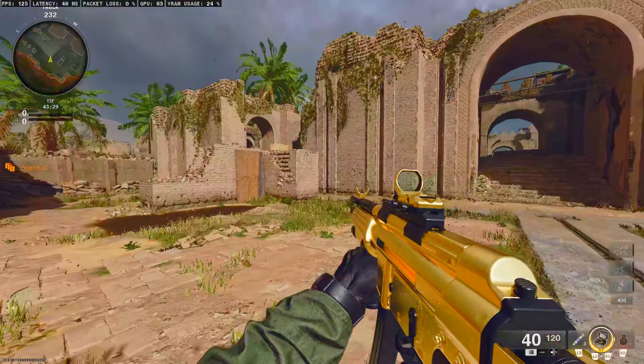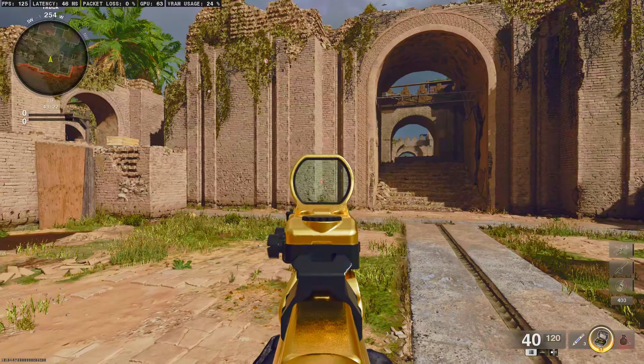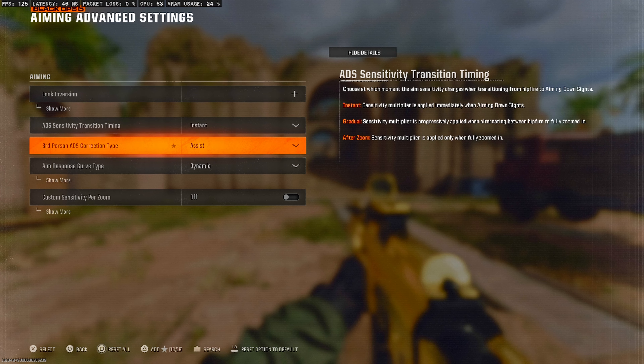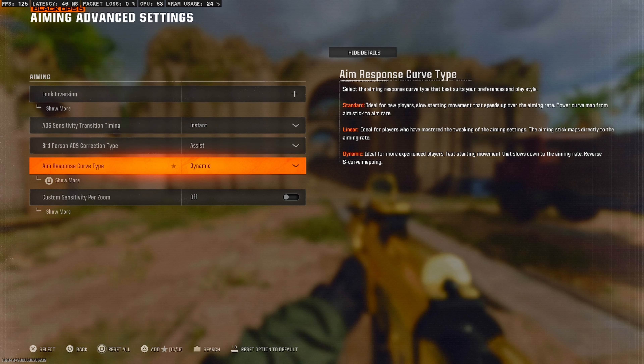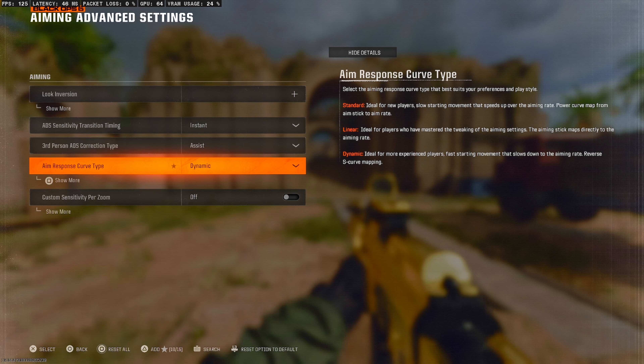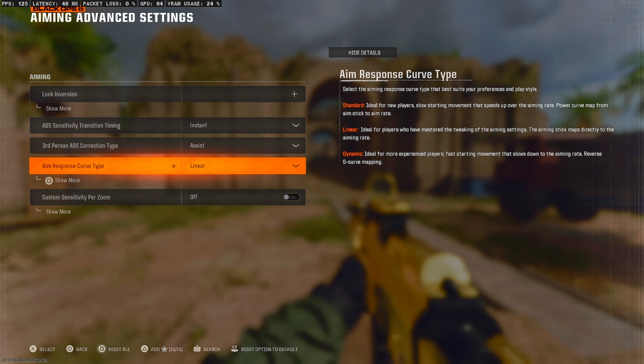By setting the ADS sensitivity transition timing to instant, your sensitivity is going to change from your normal hipfire sensitivity to your aim down sights sensitivity instantaneously, which is how it was in previous Call of Duties. The second and most important setting you want to change is the aim response curve type. This is set on standard by default, but most players have it set on dynamic. For Black Ops 6 specifically, you want to change this to linear, and I'm going to explain why.